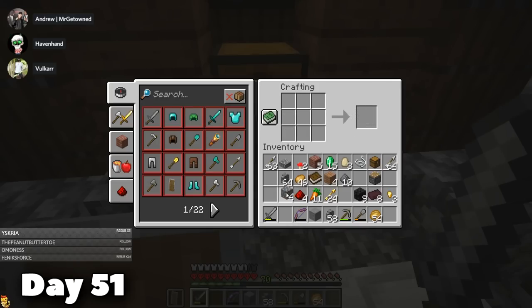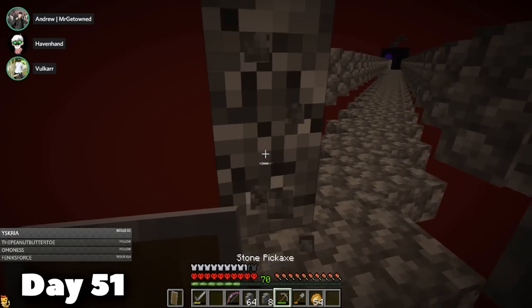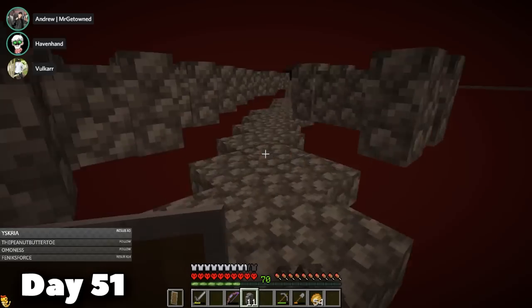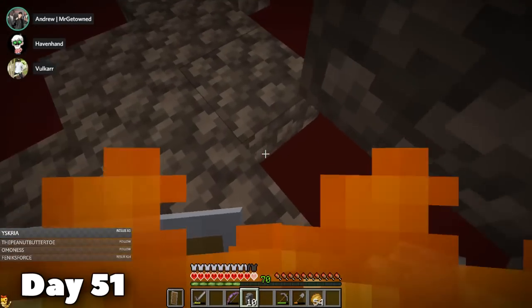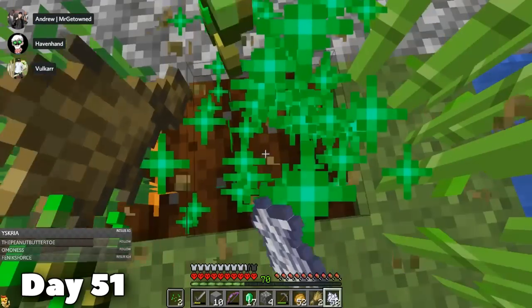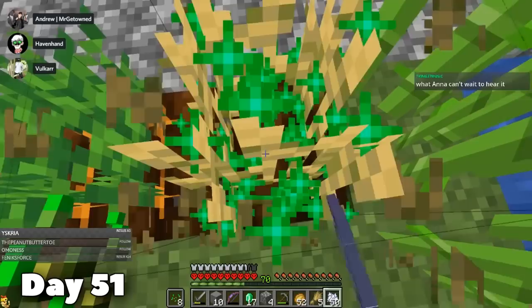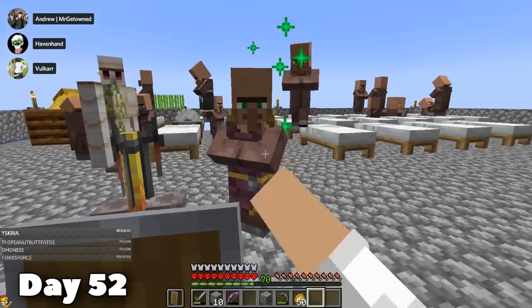Moving on to day 51, I made a couple of walls and decided to try and make the path to the fortress a little bit safer for us while traveling towards it. It nearly resulted in my death. Then I decided to get out of the Nether and began bone-mealing some crops again. Still a couple of pieces of armor we all need. With the cleric obtained on day 52, it now allowed us to trade rotten flesh.